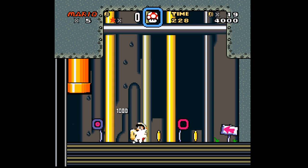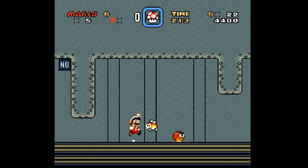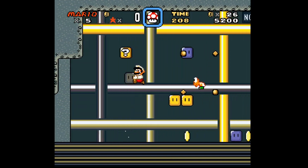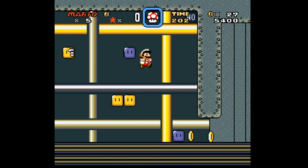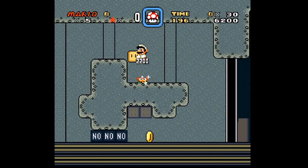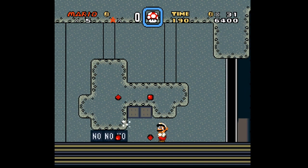Of course, there are no sewers in The Lamb Lies Down on Broadway, right? Well, the thing is that Mario travels through pipes. That's what Mario does — this is not Rael, this is Mario. So we are getting introduced to the Lamb Lies Down on Broadway world through Mario's eyes.